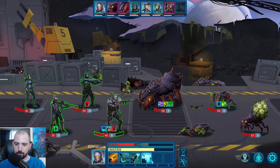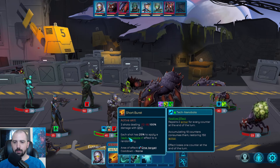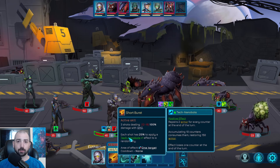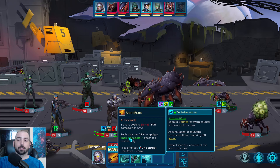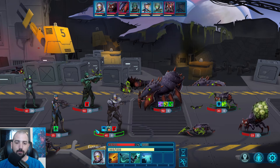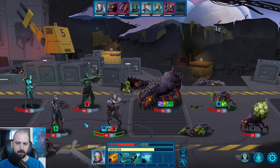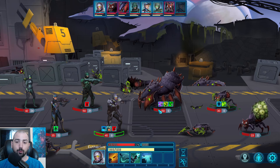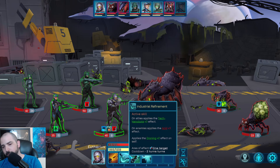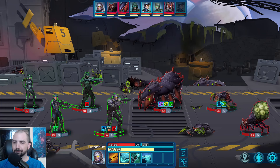Don't worry too much about all the little effects you see — most are token counters that repair armor, heal life, shred armor, remove poison, or deal damage. But if you haven't noticed: the gray bar is your armor, so you always take damage there before HP damage. Stuff like damage-over-time — such as poison — can get through armor and damage HP directly, so be careful. Usually it's better to have HP healing instead of armor healing, but both are good.